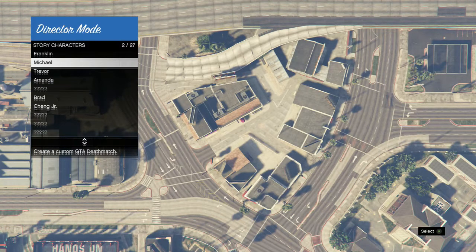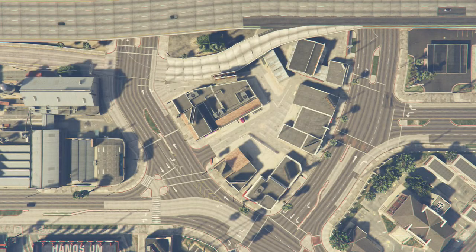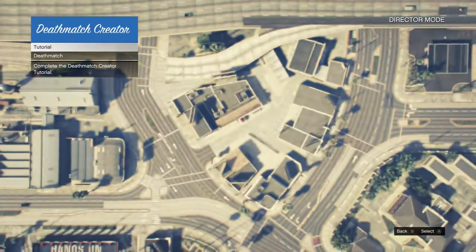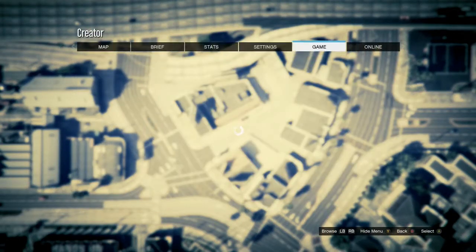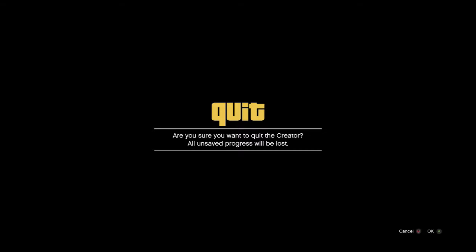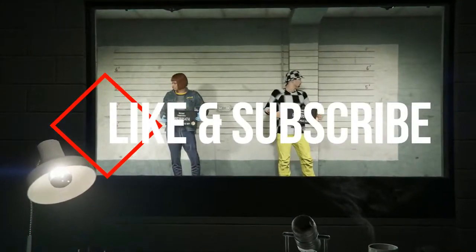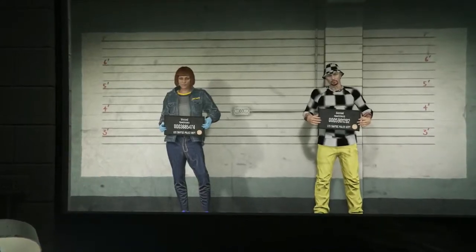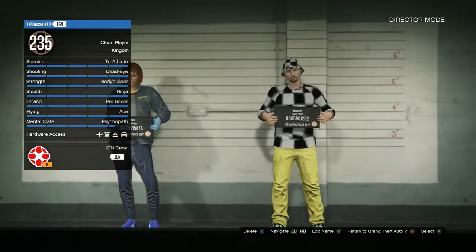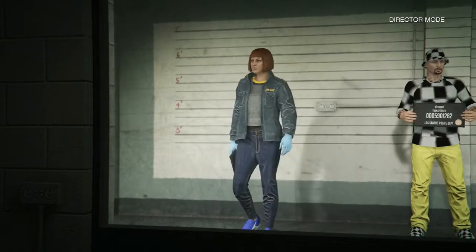From there you're gonna get the director mode menu and creator mode menu on top. Just click on Michael and wait. When you're right here, go to start, then go to online, then choose character. Accept this, and once you guys are in here, go choose your female character because you're transferring your female outfits to your male character.